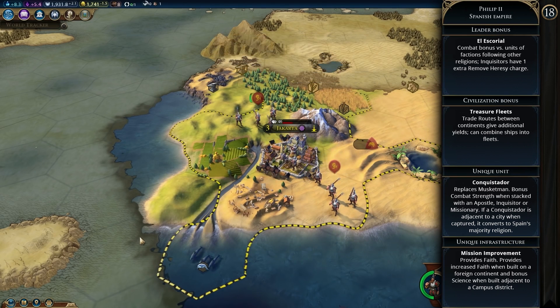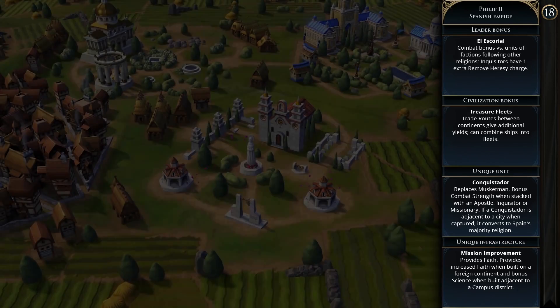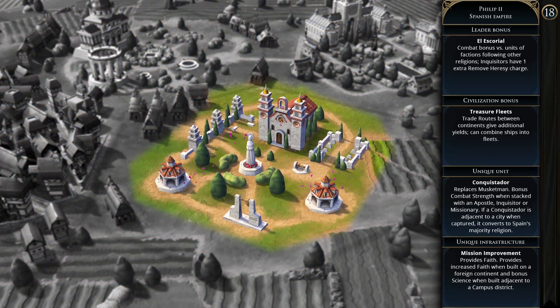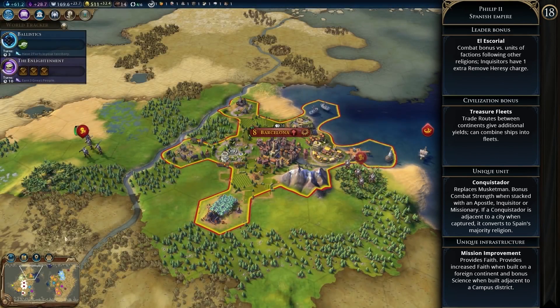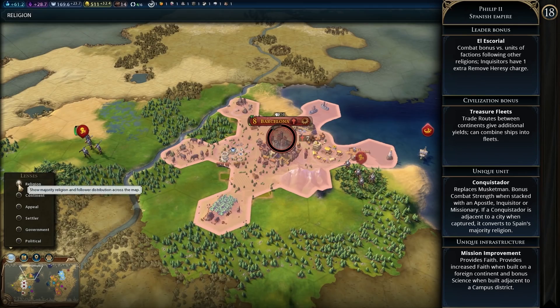Philip II's agenda is Counter-Reformer — he likes civilizations who follow the same religion, wants all his cities to follow the same religion, and hates anyone spreading their religion into his empire. Spain is a mid-game civ focused on trade, culture, and religion — super aligned to a religious victory, including tying military together with religion. The way I see playing Spain is to spread around the world once you're strong enough, spread your religion, eliminate opposing religions, and just keep spreading.